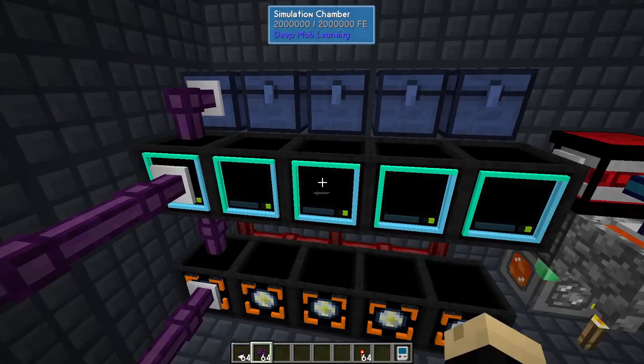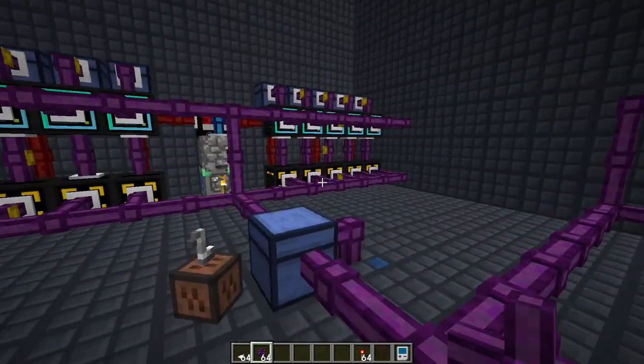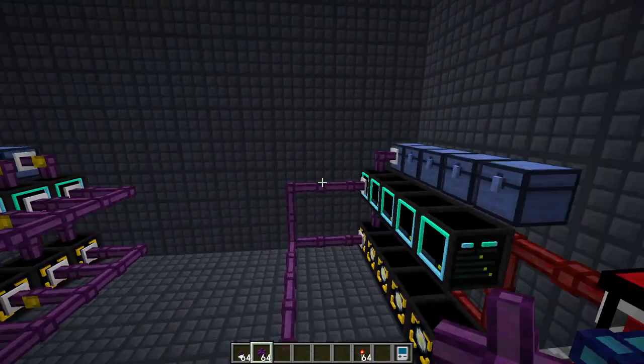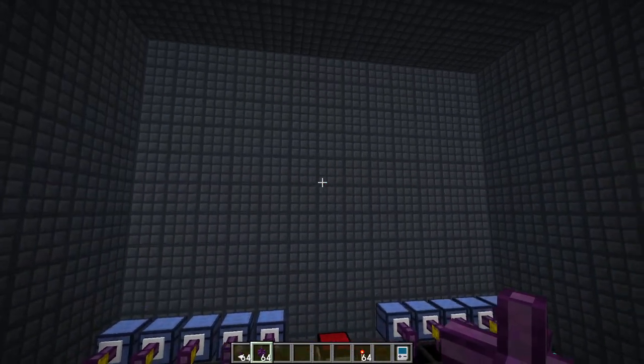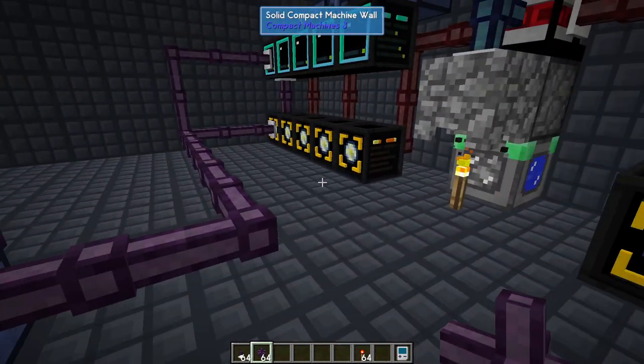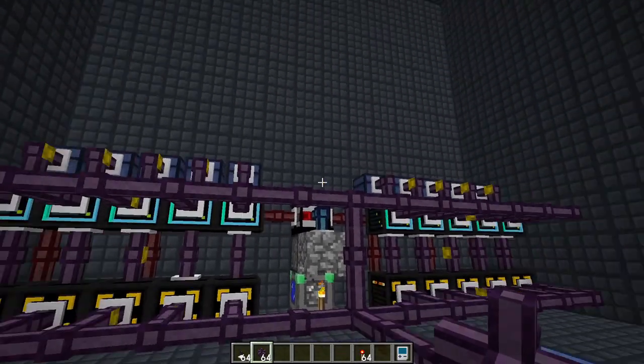I'm running just a geothermal on an infinite lava loop on each side, which should be enough power to run one side of simulations. You could also do another layer above this or add more geothermals on the sides if you wanted more power or find it's not producing quite enough. There's a lot of room in here to increase the amount that you have.